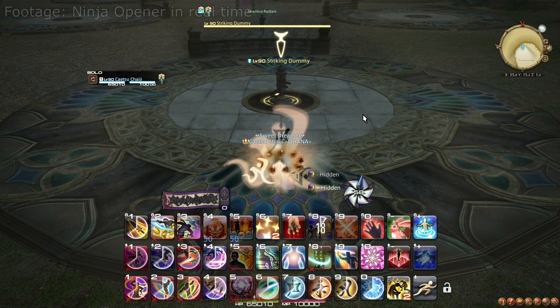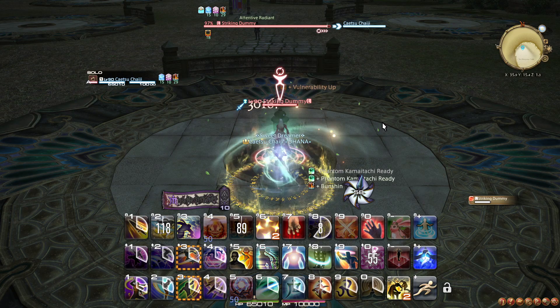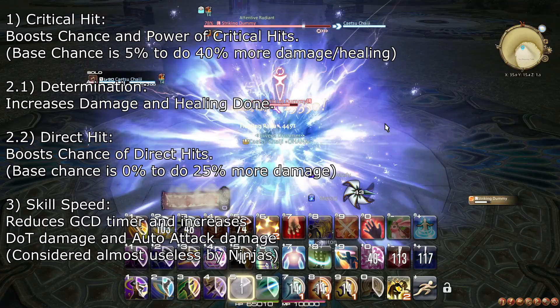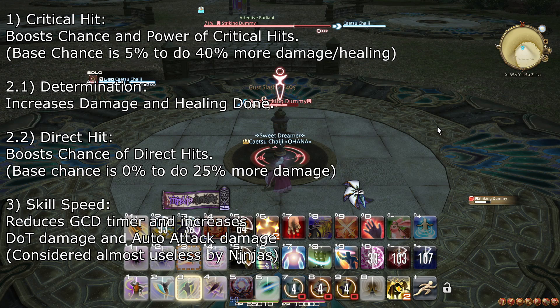Regarding stat priorities: in nearly every single case, item level beats out optimal secondary stats. This means you should always prioritize gear with higher item level, as long as it has Dexterity on it. After that, Ninja's stat priority is Critical Hit, then Determination and Direct Hit. Determination and Direct Hit are almost identical in value, with Determination being a tiny bit better, so given the choice between the two, it should be preferred. The only benefit Ninja sees from Skill Speed is getting a minuscule amount of extra Ninki and GCDs over the course of a fight. In general, you don't want any Skill Speed if you can manage it — however, remember that higher item level is still more important.